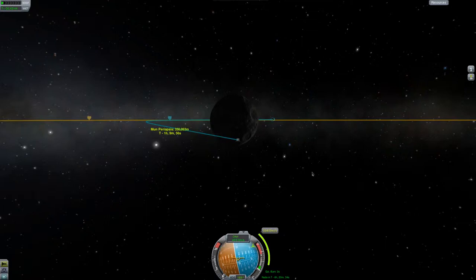You can bend your orbit around a planet or moon. To move it north, burn north. To move it south, burn south. To move it east, burn east. To move it west, burn west.